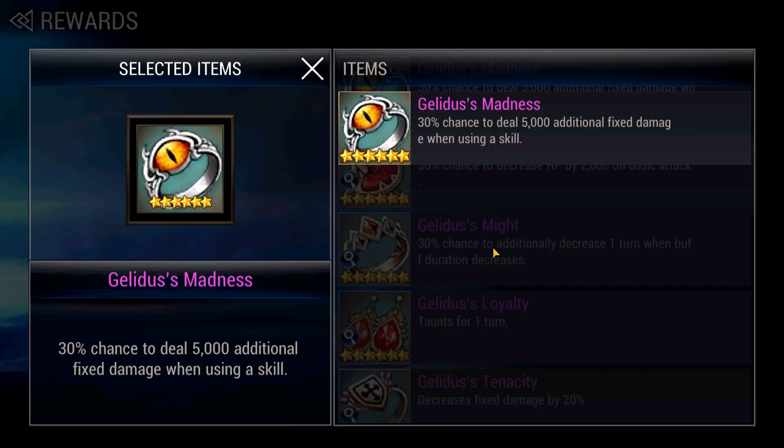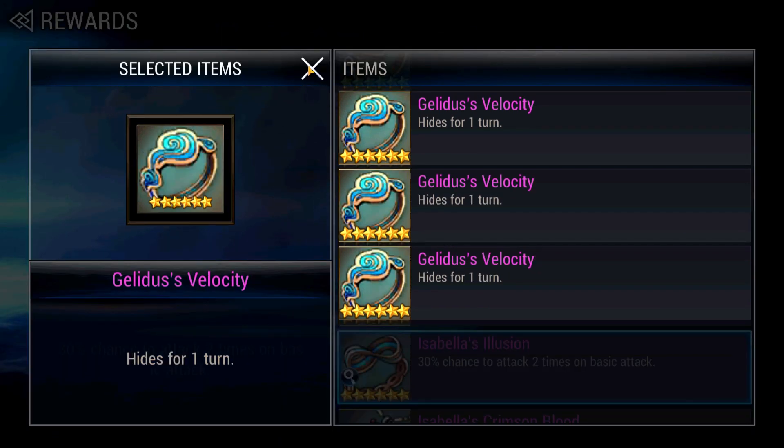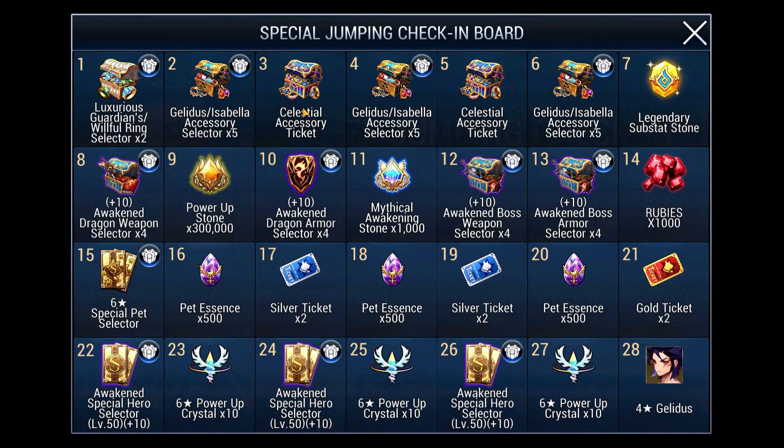So it depends on your luck and priorities. If you manage to get a level 4 accessory after upgrading, I would suggest changing your selection and working on the new accessory because it will take a lot to get to level 5. For the Celestial Accessories, these are just tickets. I have reviewed them individually in a separate video so you can check the link above.